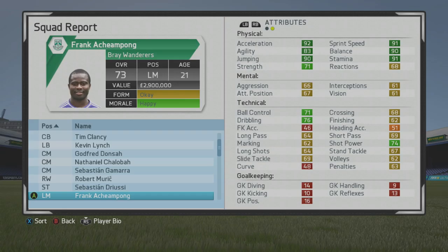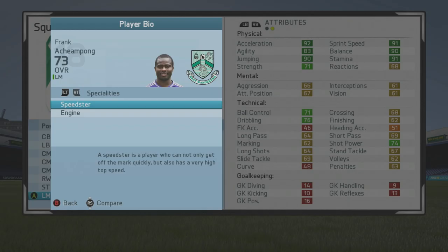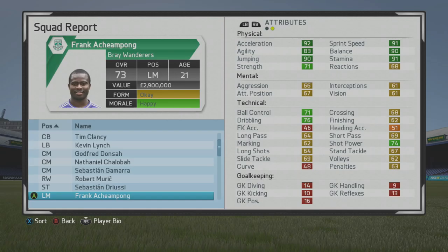Welcome to this player overview task. Robert Tan, look at Frank Chompong, the 21-year-old left mid — 73 overall. Some really good physical stats from the start, as you can see a lot of dark green. Strength and reactions are the only ones not in dark green. Five foot six, left mid, left back, left wing, with a high three-star weak foot and three-star skill moves, with speedster and engine specialties from the start. He's listed as a left back.